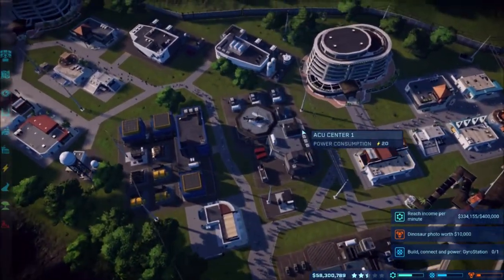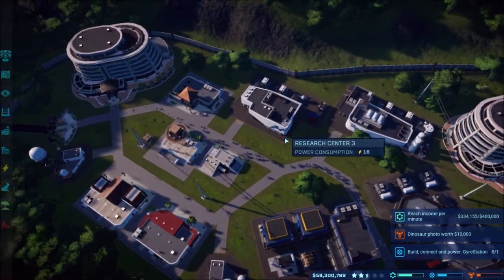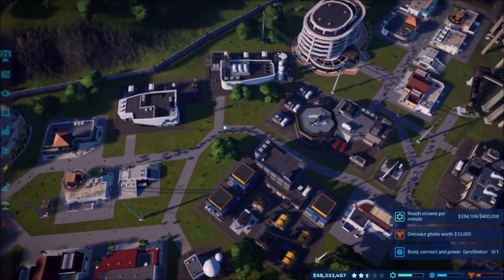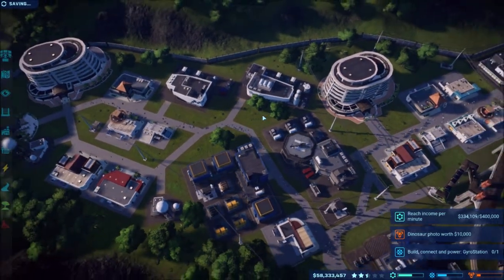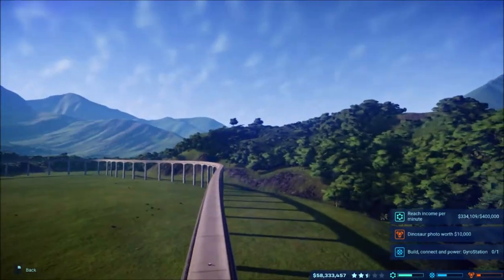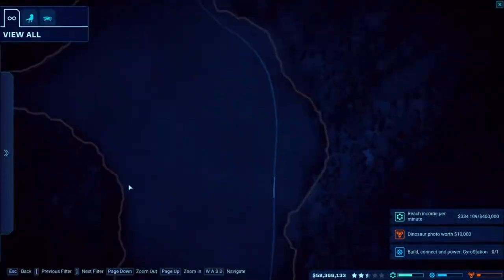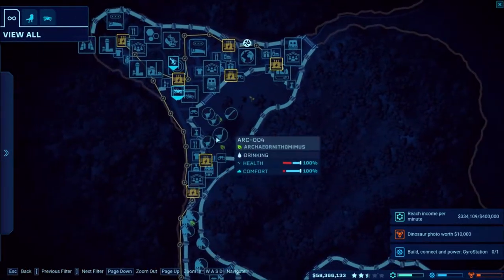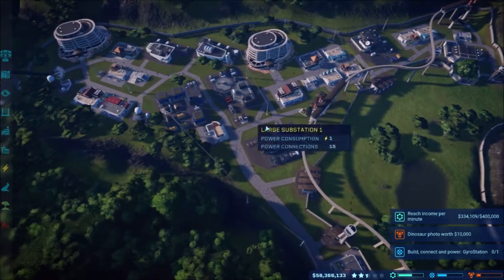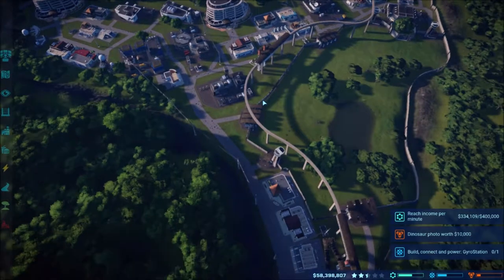What is up guys, awesome nercho here back again playing Jurassic World Evolution, continuing on our gameplay. In the last episode we checked out some of the updates for the game, where we got to see some of the new viewing areas and the monorail driving through the park. We also moved to Isla Sorna which is where we are now, and the park has changed so much since you last saw it.